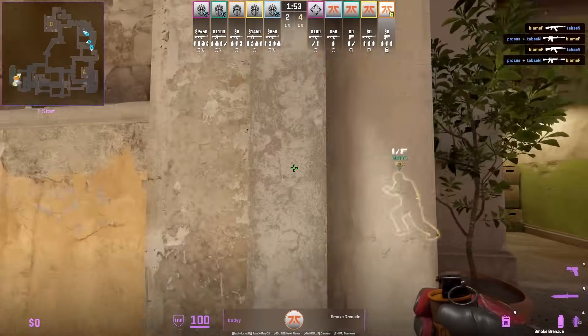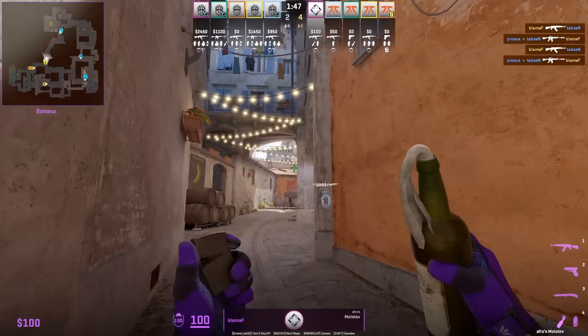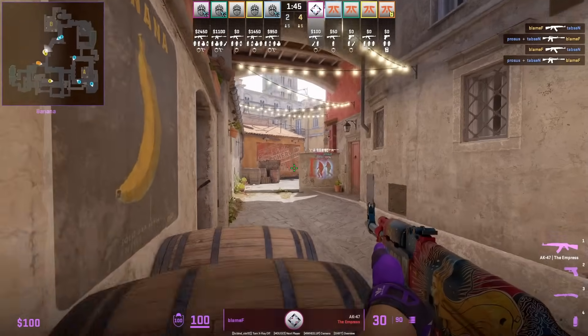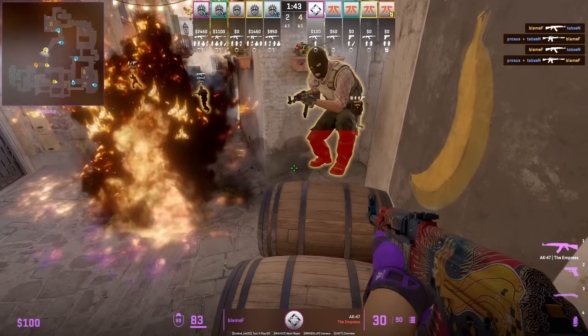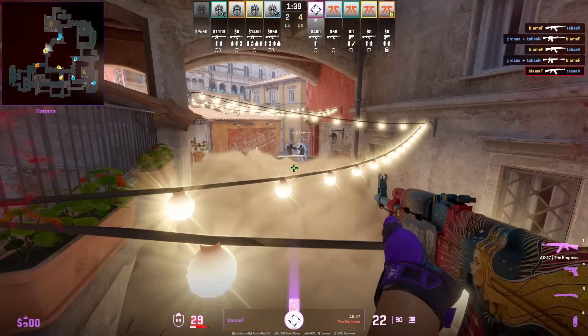Body throws the half wall banana smoke early on. How Fnatic uses this smoke is that Blamef and his teammates push up towards logs and boost behind the cover of the smoke so Blamef can see over the smoke and gets the entry frag.